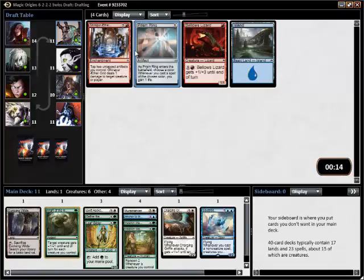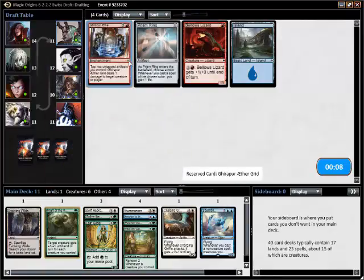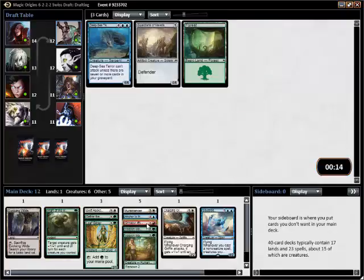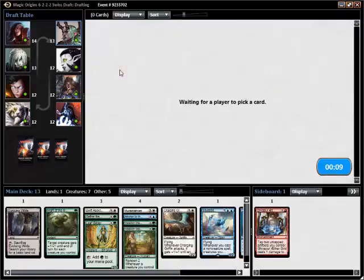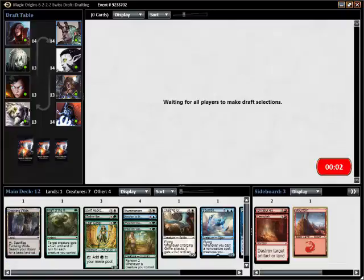Prison Ring would not see play. Aether Grid might see play in someone's deck, though it's unlikely. Here I think I'll go with this — Damalish, autopick, and a Mountain. Come on, Jace — which is all I say every time I draft ORI, but one can hope.